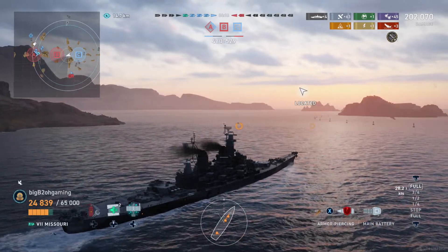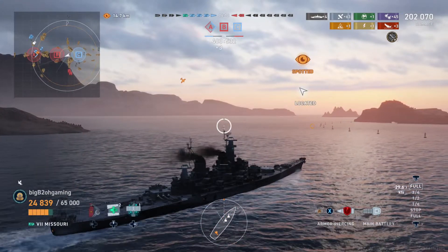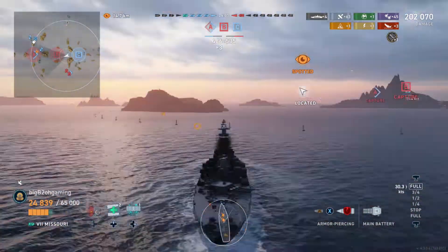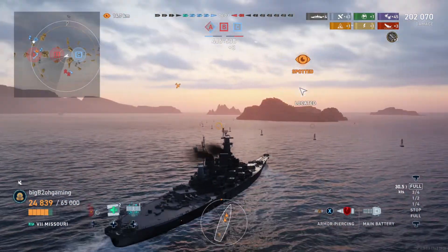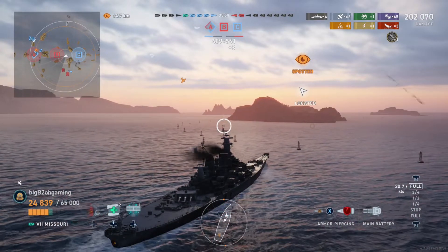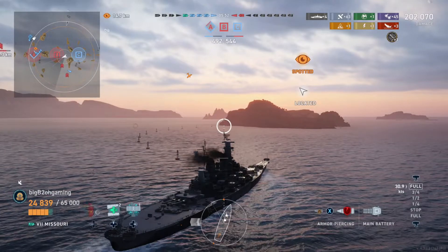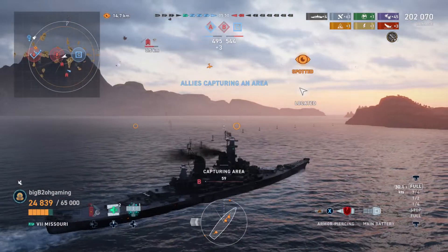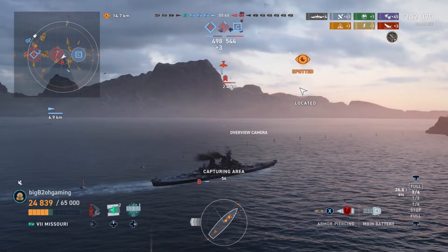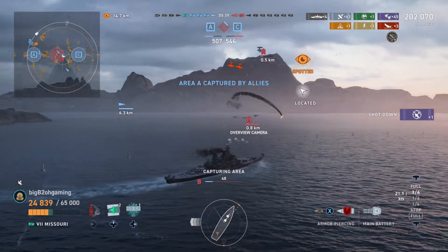We know that the enemy destroyer is still the closest threat and was last spotted heading back towards us. Since the Udaloy's torpedoes are only 8 kilometers, we angle away from him and start sailing away, because in order for him to torpedo us from behind he has to be within our radar range. Turning away from the destroyer actually allows us to turn in towards the carrier's planes, which will help us as well.